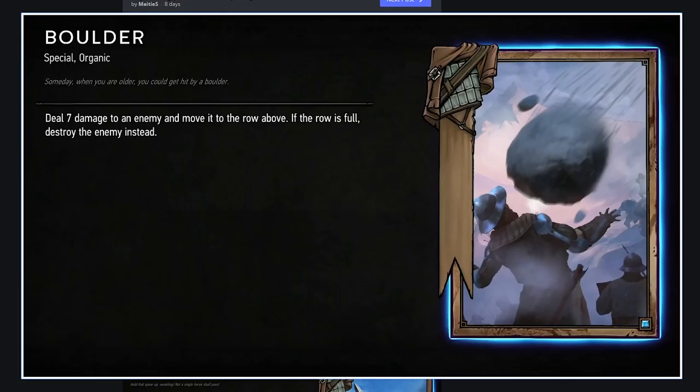Boulder: neutral bronze organic — deal seven damage to an enemy and move it to the row above. If the row is full, soft cap triggers and it destroys the enemy instead. I don't think that'll be very reliable. Seven damage is basically Alzur's Thunder, but with a little upside. They said they're buffing Alzur's Thunder to nine, which already seems like an overkill — it could have been buffed to eight safely. This could be useful in a swarm-heavy meta, but I'd rather just play Alzur's Thunder.